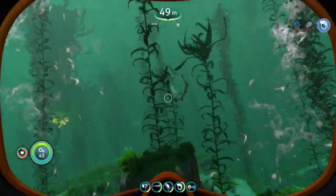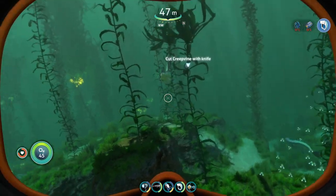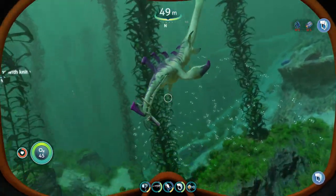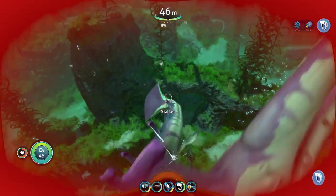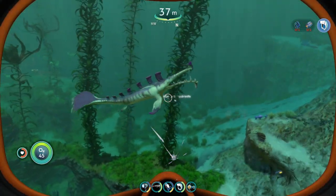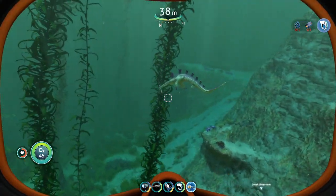We have our fish, let's go find ourselves a stalker. Once you've found your stalker — and he's trying to kill you right now, ow ow ow — all you need to do is hold the fish in your hand. I don't think you have to drop it near them, you just gotta hold it in your hand.